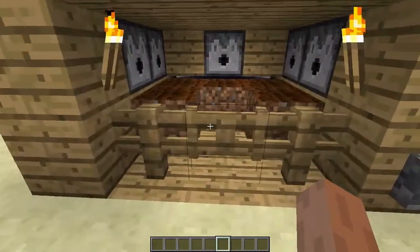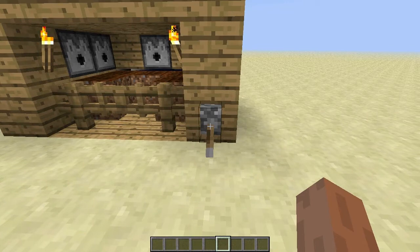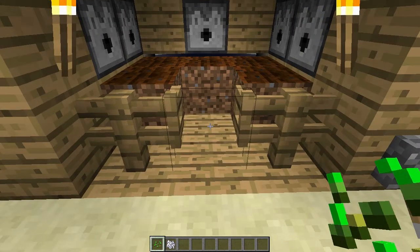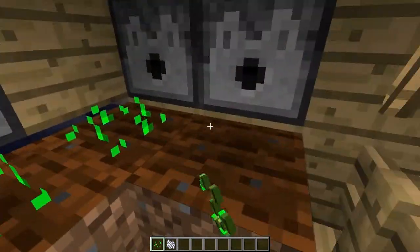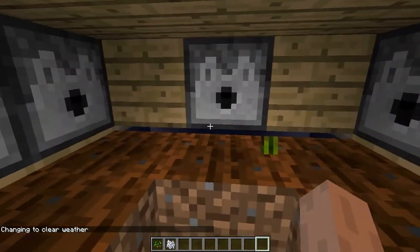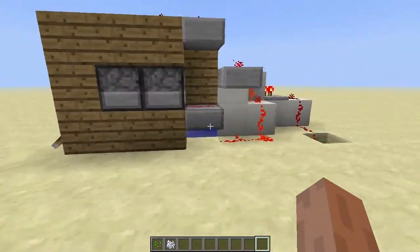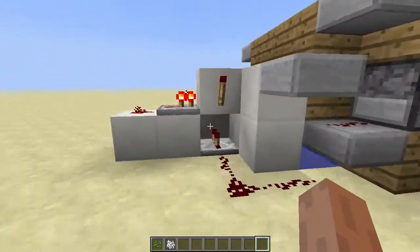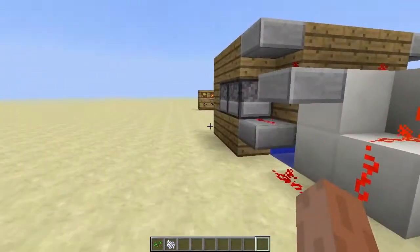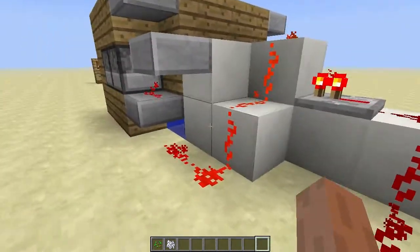I'll show you how it works, and then we will get on with the tutorial, and then I will do a test at the end of the video of how effective this farm is. To use the farm, all you do is you open the fence, you come in, you get seeds, you plant the seeds here, and then out of these dispensers will come bone meal. To actually use the farm, you have to be in survival — you cannot be in creative. This little bit at the back, where it goes underground, that is just for the switch around there, and this little bit here is not included in the dimensions of the actual device.